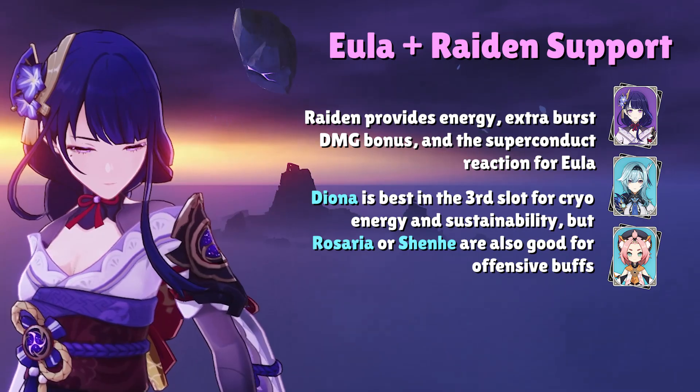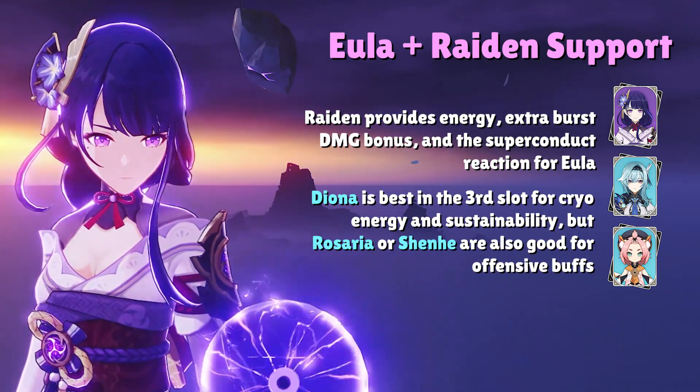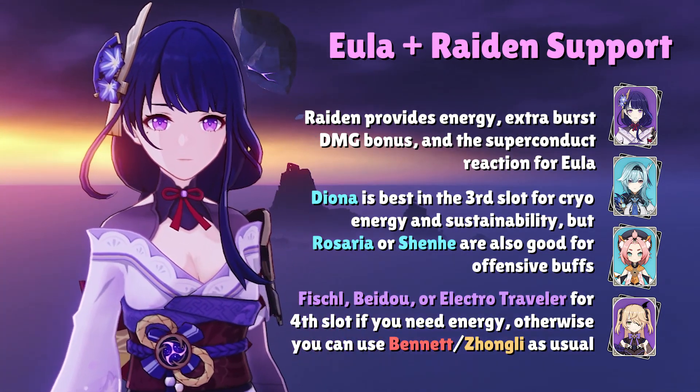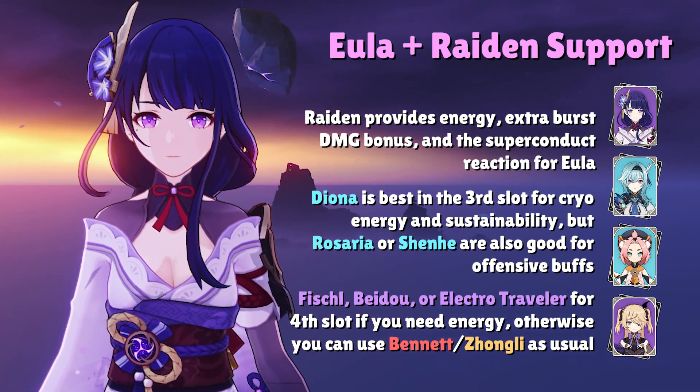The most popular Cryo option is Diona for sustainability, but Rosaria and Shenhe are other options if you're looking for more offensive buffs. In the last slot, you have many options — most often you'll have a second Electro character like Beidou, Fischl, or Electro MC to make energy generation easier. Otherwise, if you have enough energy already, then Bennett and Zhongli are go-to supports for Eula in the last character slot.